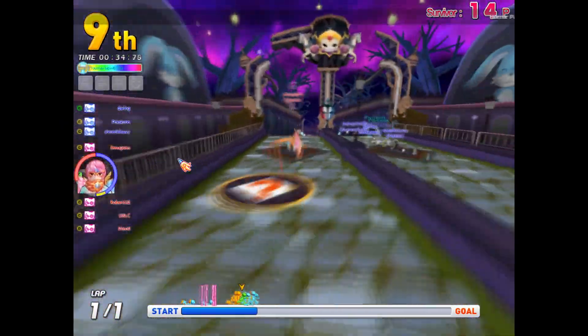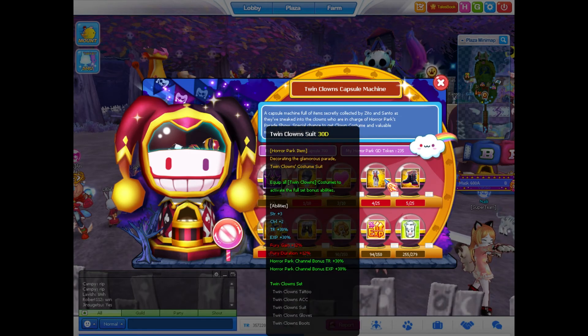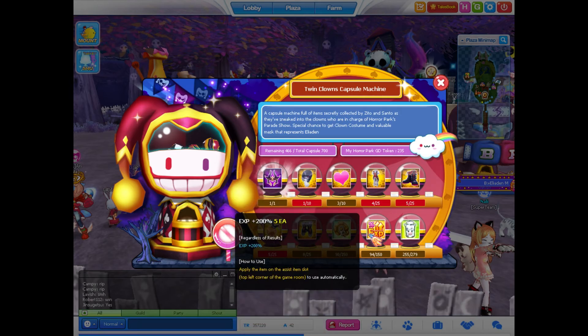Both maps come with an emblem that you can obtain by playing on the maps. The Twin Clowns capsule machine has been added to the plaza, and can be spun by using 10 Horror Park Gold Tokens. The exclusive prizes for this capsule are the Eladine Mask, the Peking White Lady Pet, and the Twin Clowns set.